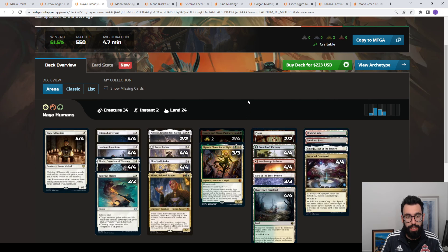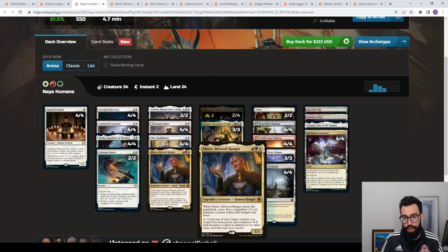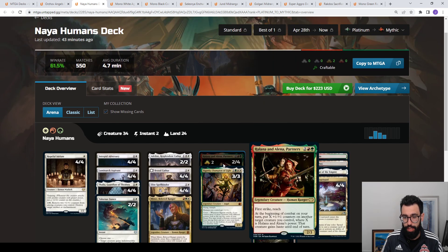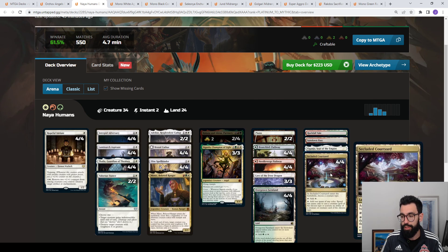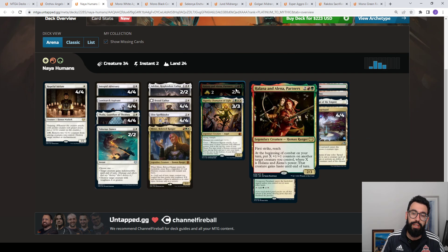Up next is Naya Aggro Humans — basically no change from the previous meta. This is Mono White splashing Green-Red. You're splashing Green-Red for Minas, some copies of Halana and Alena, as well as Sigarda, Champion of Light. This deck has probably been towards the top every month for the last four to six months. With Untappd, for example, I only have two to four Halanas needed for this deck. I have 22 wild cards for rares so I can craft those if I want. Notably, this one's playing Secluded Courtyard to play humans and fix mana color to cast the cards.